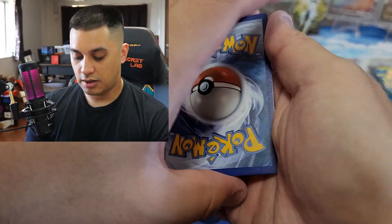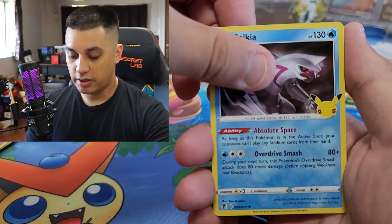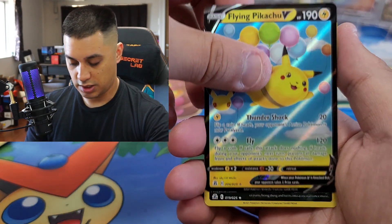Code cards out — Lugia, Palkia, and another Flying Pikachu V! And a Yveltal.